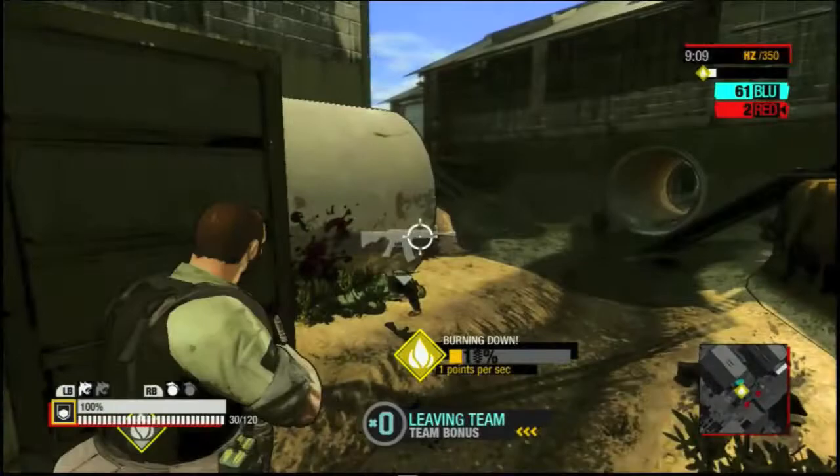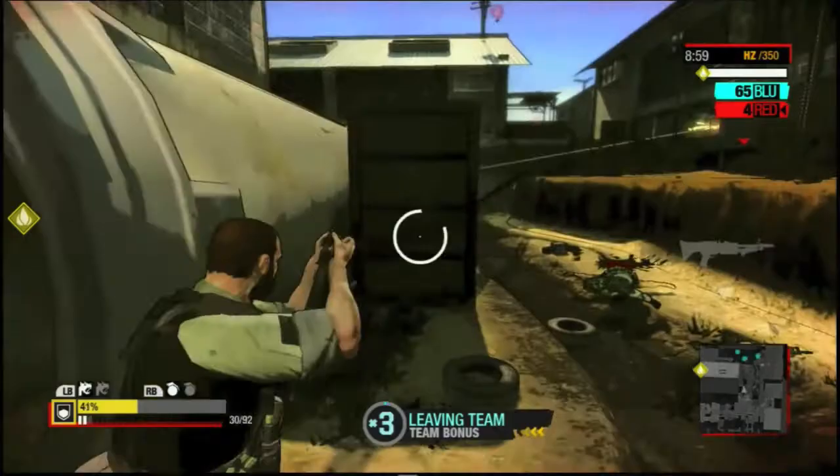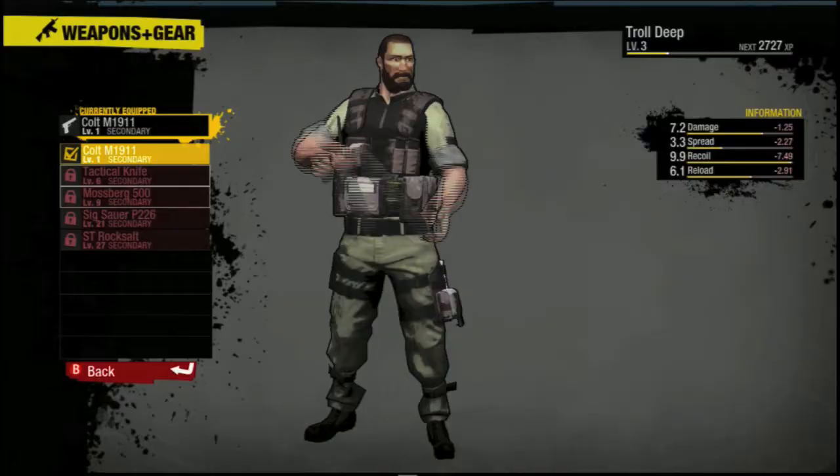You'll also notice when you play that there are special weapons you can grab during the match. These include air strikes and chainsaws as seen here. They're not particularly effective, but they do help mix up the maps themselves and make a change from players just running around emptying machine guns into each other.